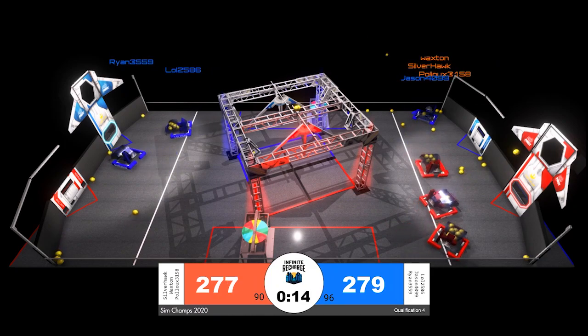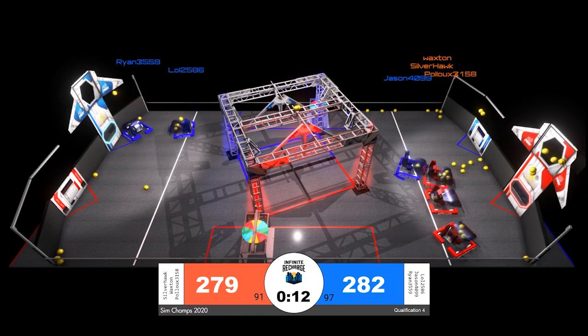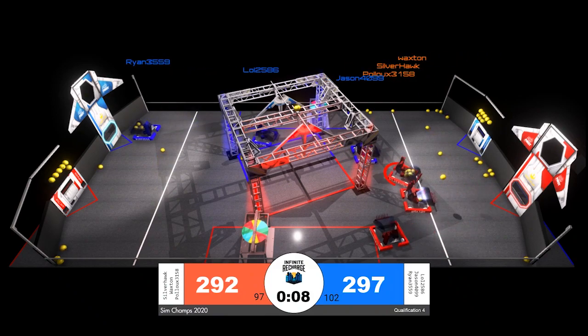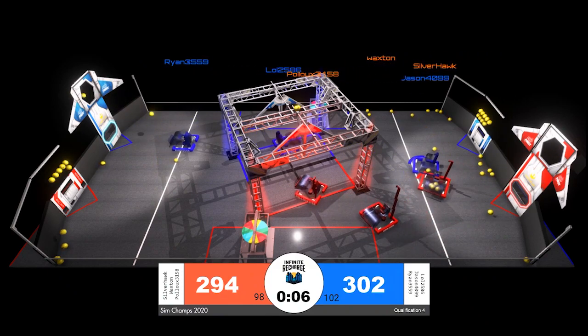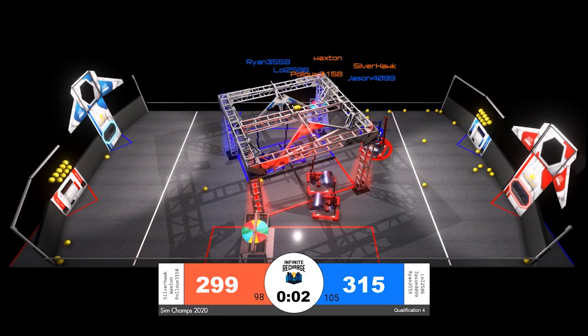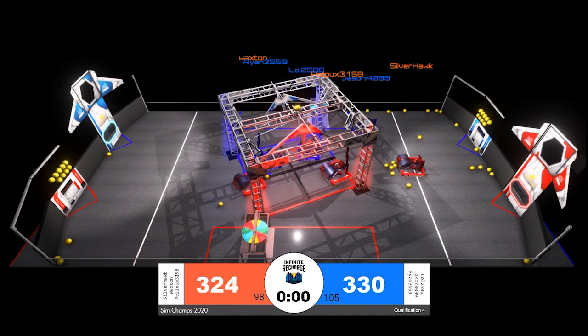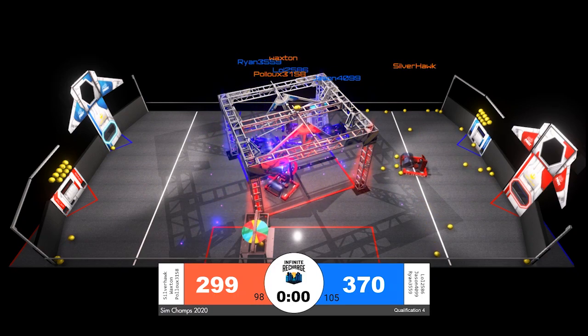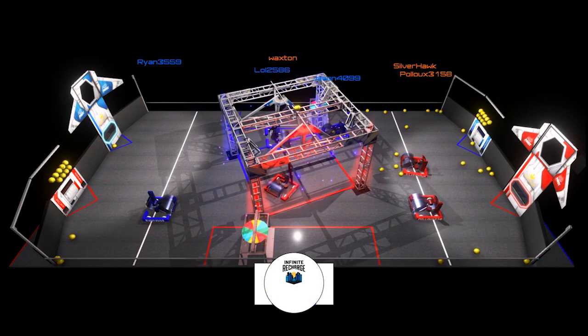All three red robots are still trying to score in the power port. Less than 10 seconds now — all six robots still have their wheels on the ground. Two red robots are in the rendezvous point; one has made contact. It looks like that is Pollux in red, possibly up off the ground, and time expires in qualification match number four.